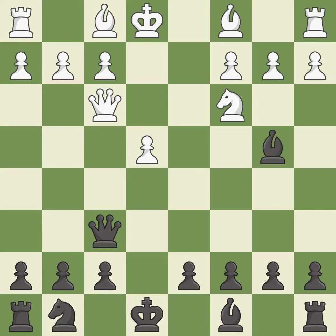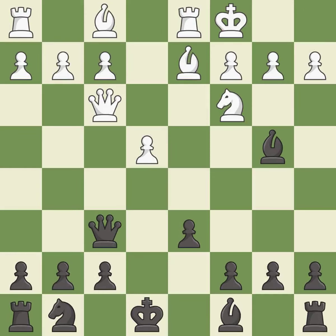This pins a knight to the king; it is good. This ignores an opportunity to threaten winning a pawn — it is an inaccuracy. The game was close to equal, but now white has the advantage. It is an inaccuracy. Castling gets the king to a safer square, out of the center of the board, while also developing a rook.